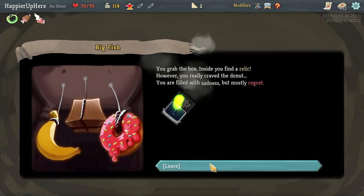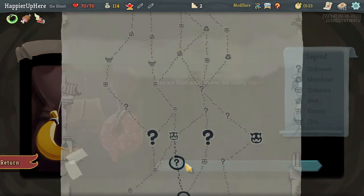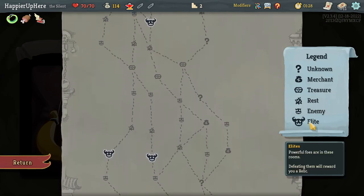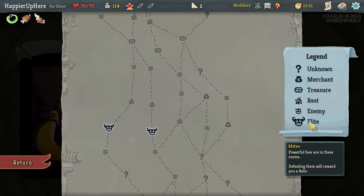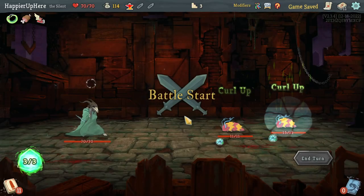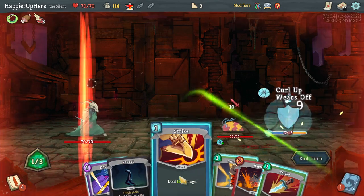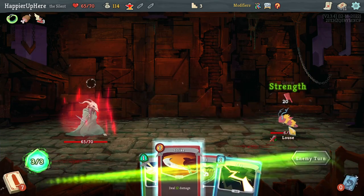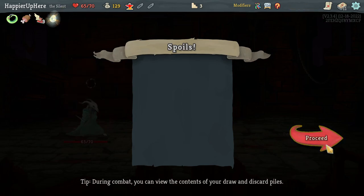Got my first curse as well as Wing Boots — you may ignore path when choosing next room to travel to, three times. I usually do one charge in act two and two charges in act three. There's also a lower chance of me being able to protect the elites on act one, so I'd rather wait. Let's do Eruption, Strike. Got a Molten Egg — one added attack card upgraded. Good.